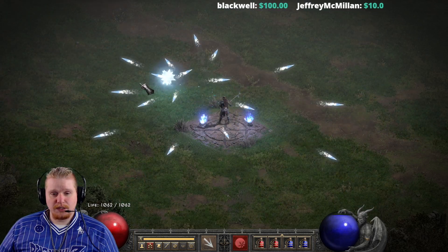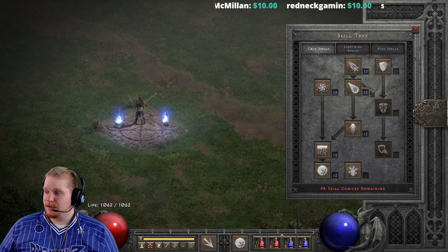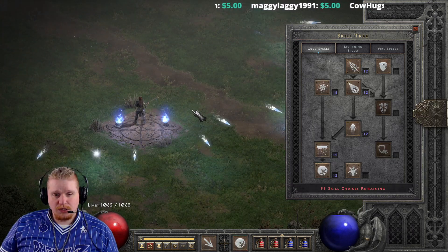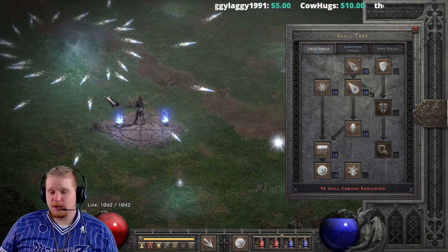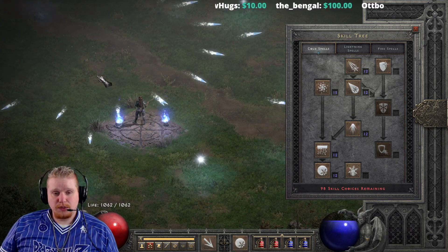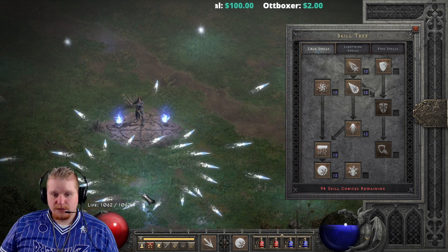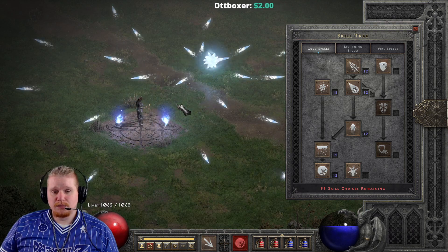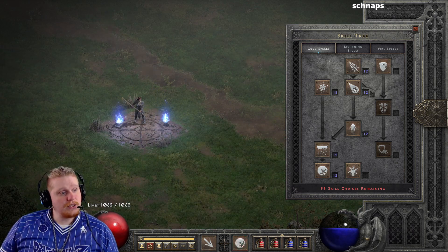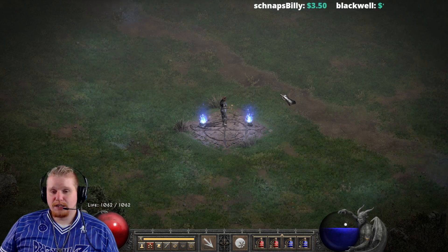Frozen Orb is not a straightforward ability — it has some very interesting mechanics. At first glance it seems to have multiple components: it is not just one ability, it is multiple abilities. It includes the Ice Bolt ability, which is actually being fired off by the Frozen Orb. Not only does Frozen Orb shoot out ice bolts, it also shoots out a central orb which is also shooting out ice bolts in a nova at the end.